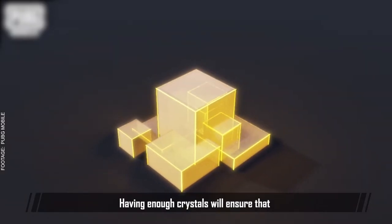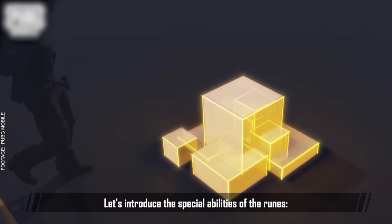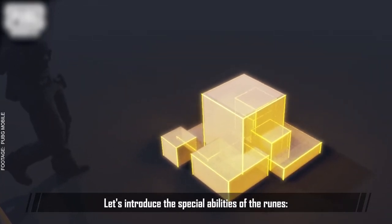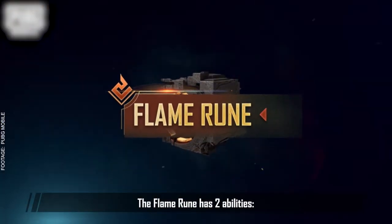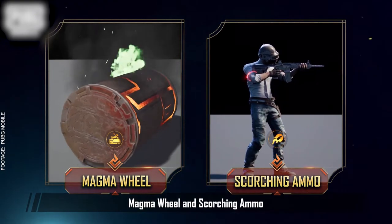Having enough crystals will ensure that you can keep using your runic powers throughout the match. Let's introduce the special abilities of the runes. Flame Rune — the Flame Rune has two abilities: Magma Wheel and Scorching Ammo.